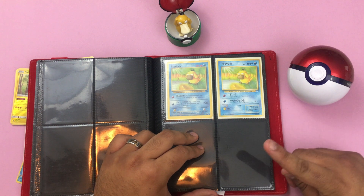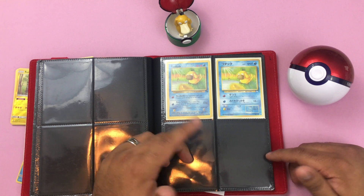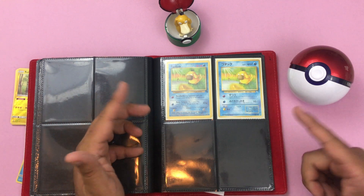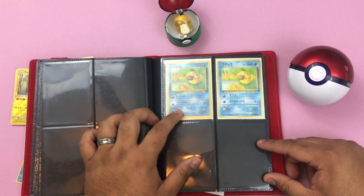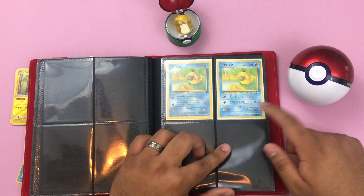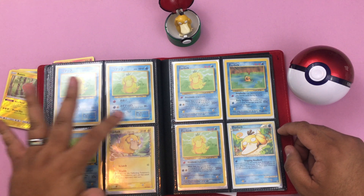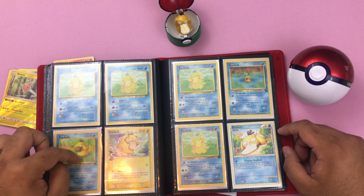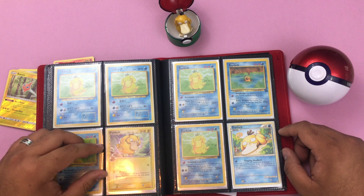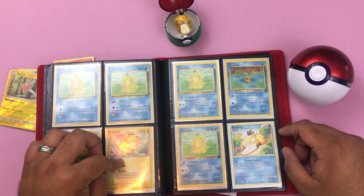Interestingly enough, I'm not a huge Golduck fan. I think they went really different with that evolution line. I like Psyduck just because he looks goofy and is a kind of interesting little character — ducks are my favorite animal. So here I have a Fossil Psyduck and here is a Japanese Psyduck, and some more Japanese Psyducks. This one's also from Fossil. This one's an electric type Psyduck, which is really cool. It's really fun seeing all those other types other than water or psychic. An electric type is pretty cool, and this is from Delta Species.